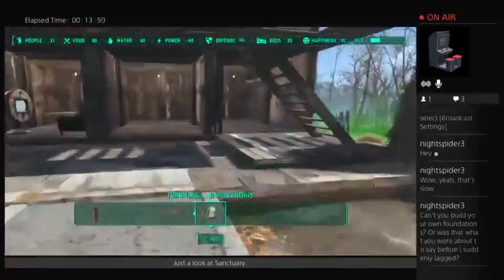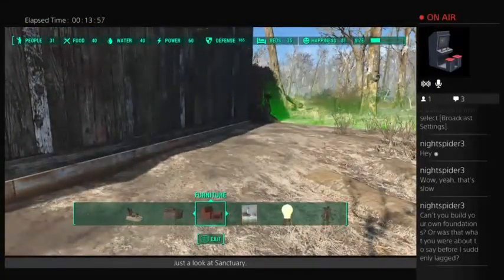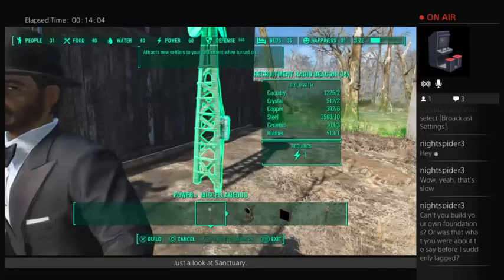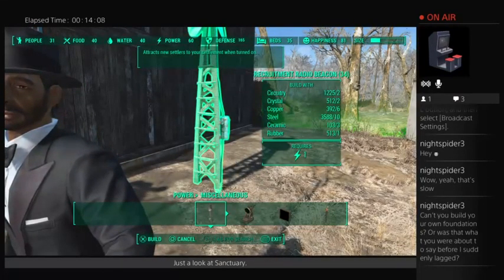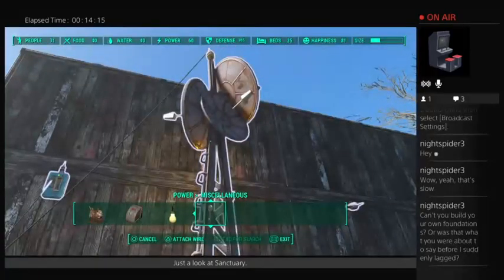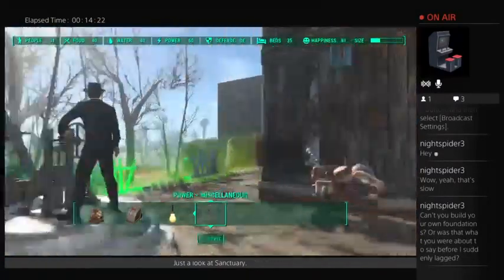I wanted to show you how to get settlers. The Recruitment Radio Beacon is under power, miscellaneous. It requires only one power — hook it up to the electricity and bam! Now I have two in Sanctuary. Then people will start showing up.